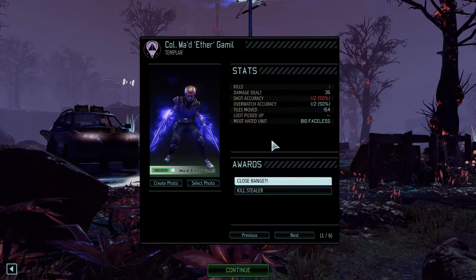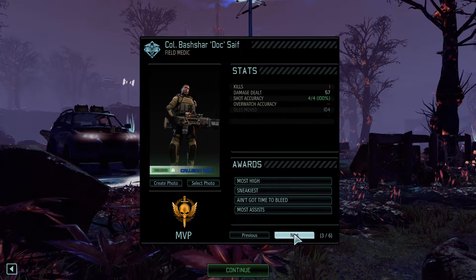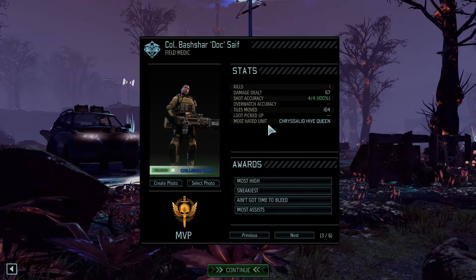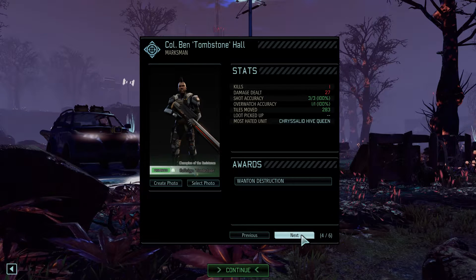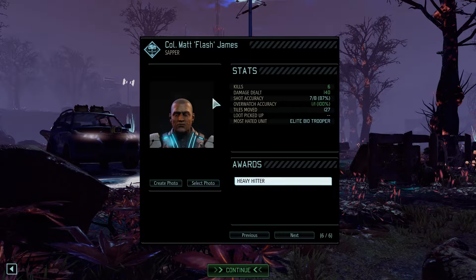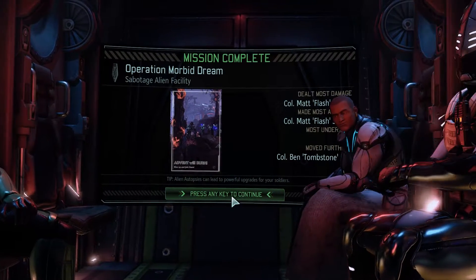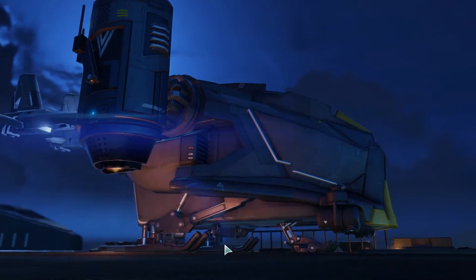Who got what? Aether got one kill, 35 damage. Two kills, 71 damage for Grim. One kill, 57 damage for Doc — and MVP, most hated unit. One kill, 27 damage for Tombstone. Four kills, 109 damage for Duchess. And we did six kills, 140 damage for Flash — wow, welcome to the squad, man. We did have another crash so I had to reload from our last movement, but we just needed Aether back in the evac zone so there was nothing to show.